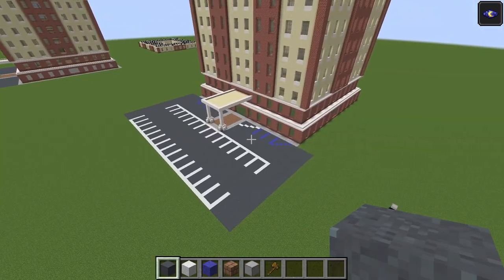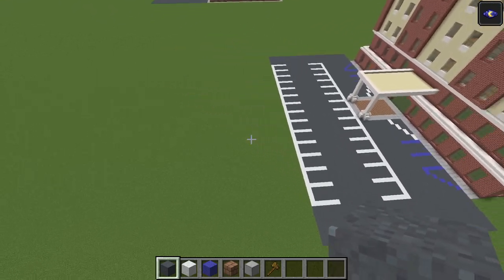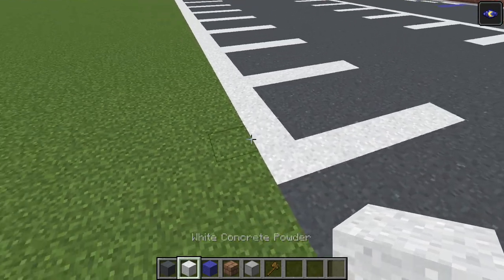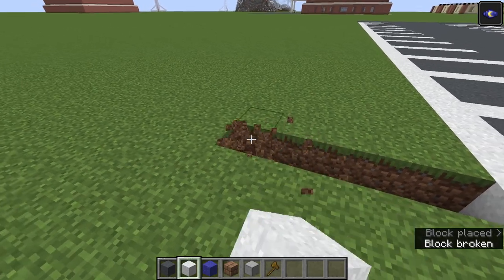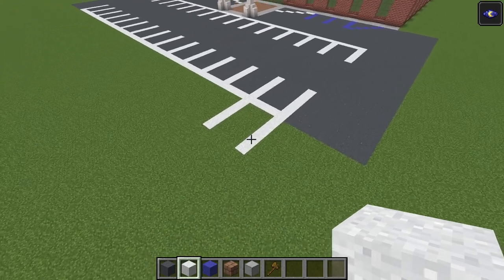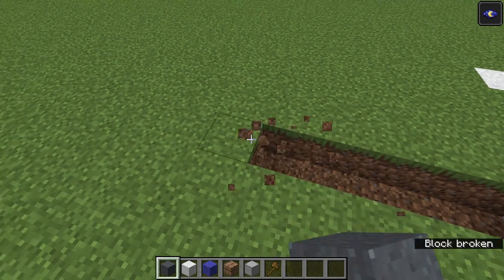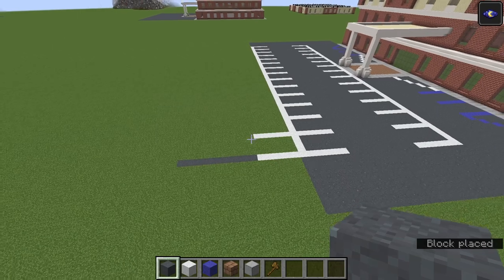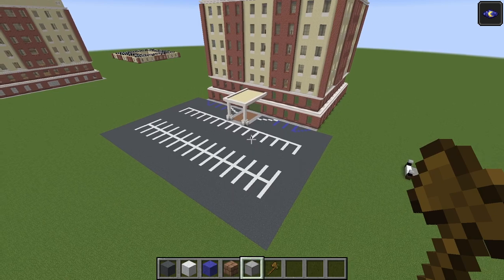Our parking lot should be looking something like this. Let's add some more parking spaces. Go to this side of the line and continue on with our pattern of five concrete powder every three blocks, and fill in with concrete powder. Add an additional nine blocks of spacing. Feel free to use the fill and replace command to make this go much faster. Our parking lot should now be looking like this.